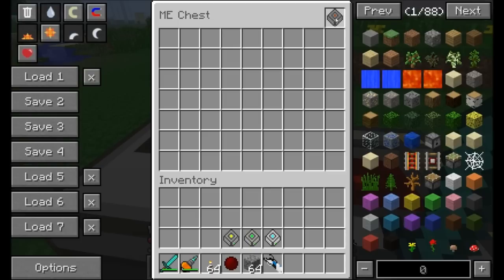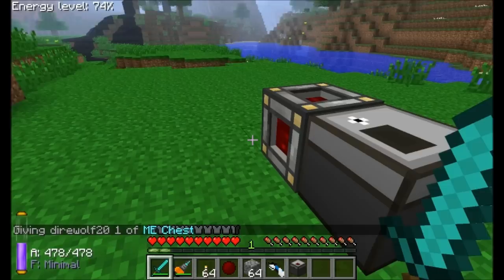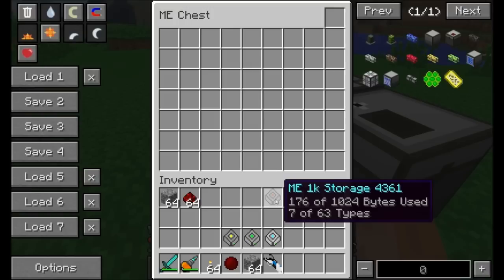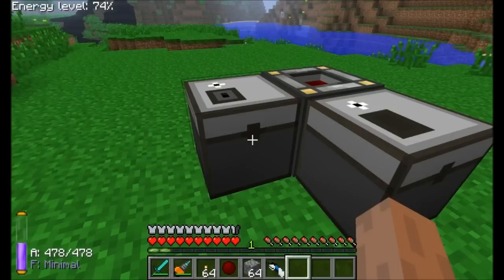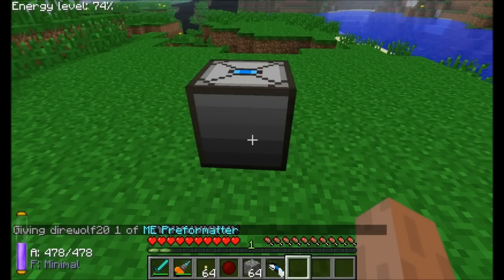Items are actually stored on the storage unit disc itself. If you remove the storage unit from the chest, all items disappear from that chest. You can place that same disc into another ME Chest and all your items are still there — a neat way to transfer items between chests. Just don't lose the disc or your items are gone.